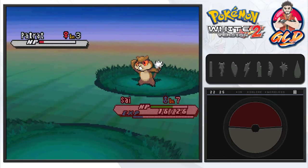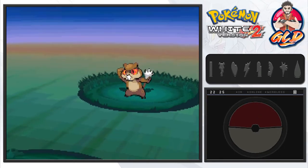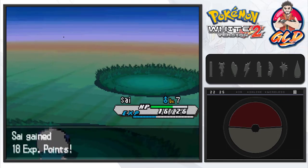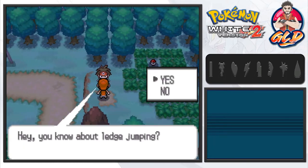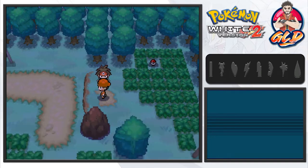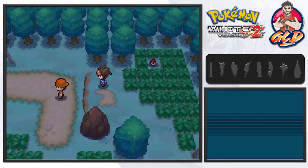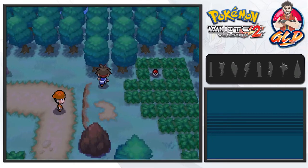Look at that — Patrat is just not giving me any luck right here. I think you can find some interesting Pokemon in this whole area but yeah, we're not going to do that. Let's go ahead and talk to this guy. This kid is like, hey you know ledge jumping? Watch me carefully — from the top of the ledge, boing, he jumps. It's really cool how you can take shortcuts by jumping off these ledges.